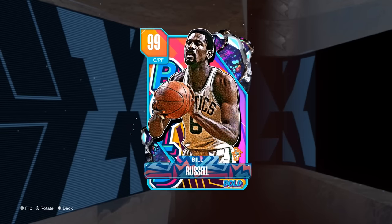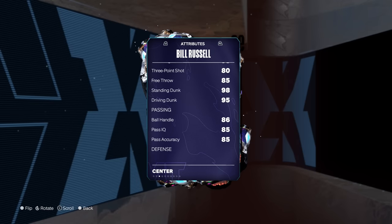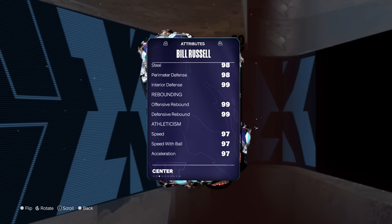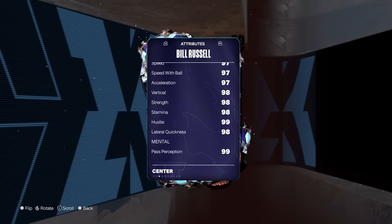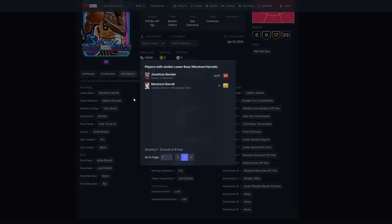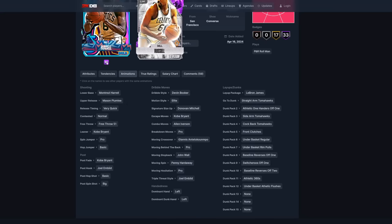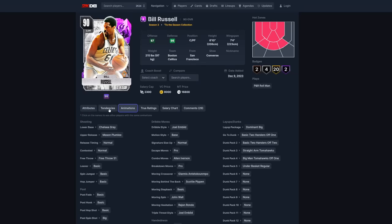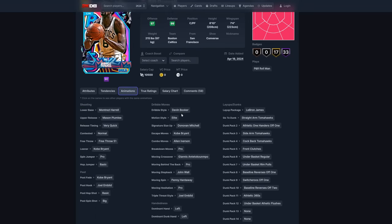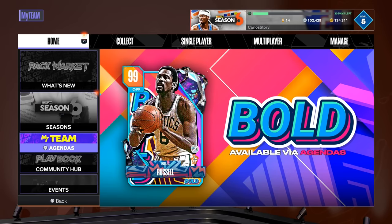Speaking of the Lakers' rivals, the Celtics — Bill Russell is available, 6'10". Let's see that three-pointer: 83. I really want to see the agendas but let's look at everything. 95 driving dunk, defensively almost maxed out, 99 block, 98 steal — yeah, he's him. Bill Russell is really good. 97 speed. You want to get him because he's free. They changed his lower to Harrell and he still has the Plumlee upper. Better release, definitely worth going after — very quick. Devon Booker dribble style, the leaner is Kobe.